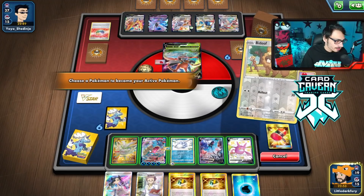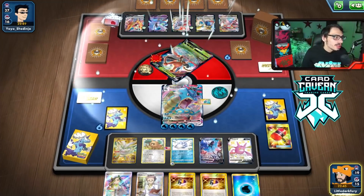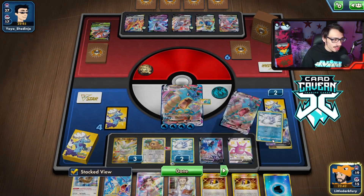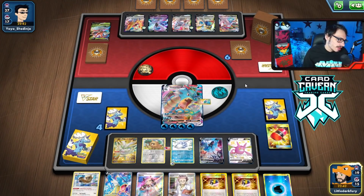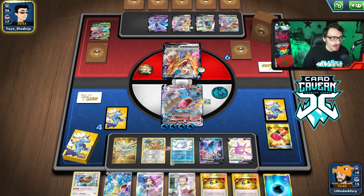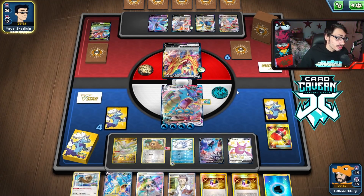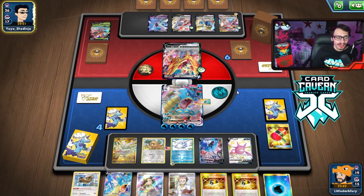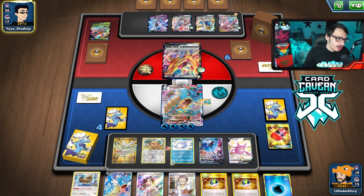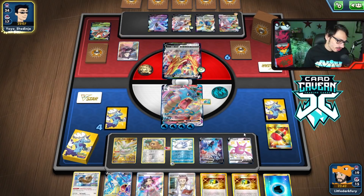I could kill Gyarados and they knock me out with Duraludon, so I think I have to go for the VMAX. We can research — we can afford to lose a Gyarados. Crushing Hammer is good. They can go Zamazenta, which sucks, but it's fine. We flip heads — let's see it. They go Zam, not much I can do about it. We can Hyper Beam the Zam so it can't attack. There's Barrel — that's a really good prize. I still have both Bosses in the deck. I could still win if I just go Boss, Boss. So I could still win, it's not that bad.